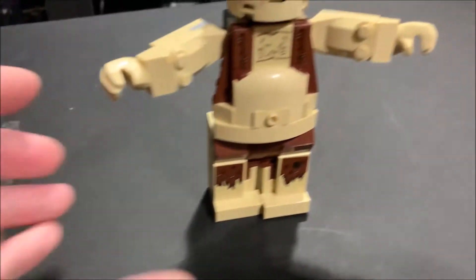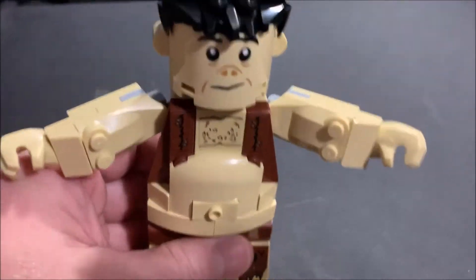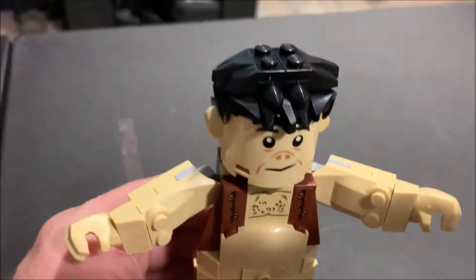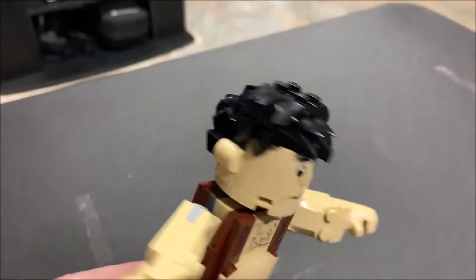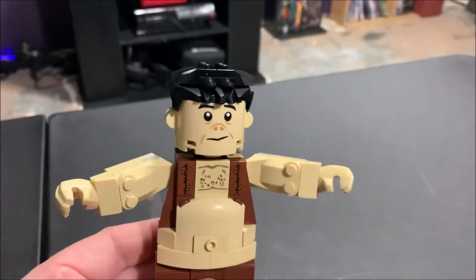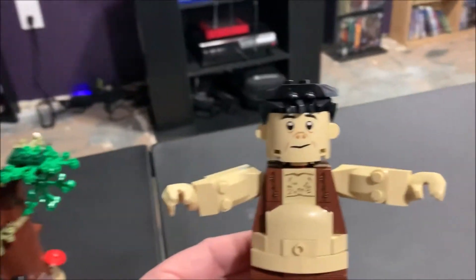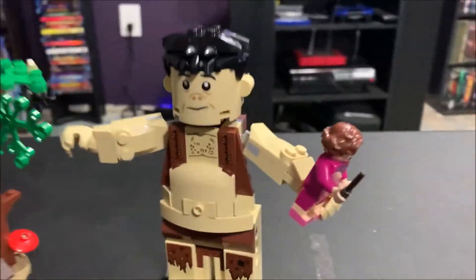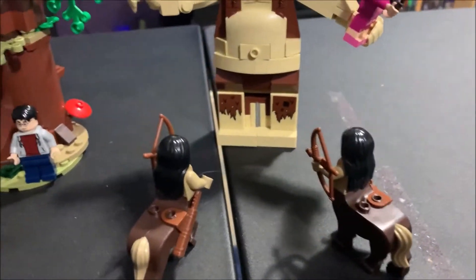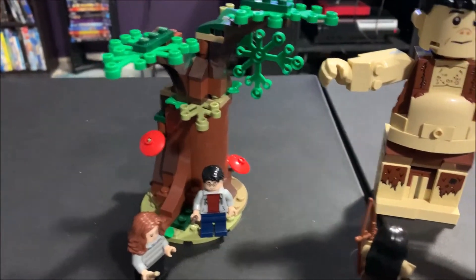And then you got the big guy — this was a cool build. His arms move, his legs all move around, you can have him do different things. I'll show his back and his head. I like this build. There he is moving around, holding her. Kind of show the whole scene off real quick that you have here. A few extra pieces — nice little set.